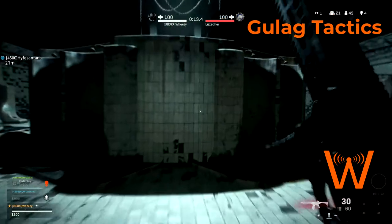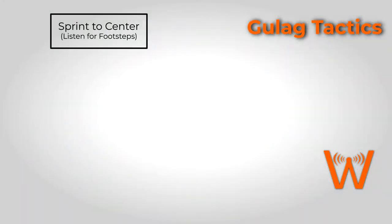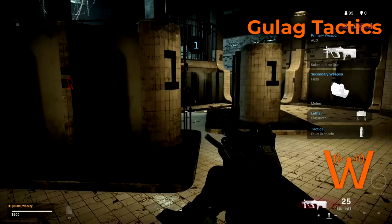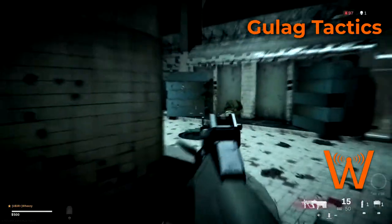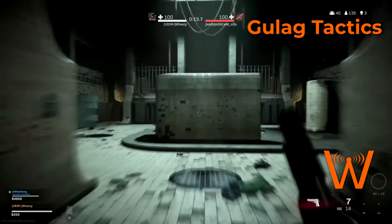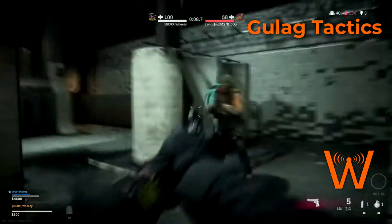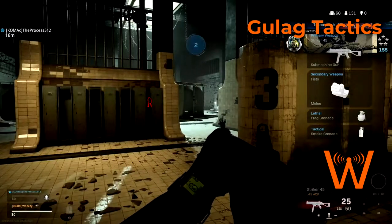Moving on to stage one: as soon as the countdown is over, I want you to sprint as fast as you can to center cover. You'll see in my clips that the first thing I do before paying attention to anything about the enemy is sprint to center cover. This gives you an opportunity to listen for enemy footsteps from a location closer to where they are, while putting you in a position they're not going to expect. Most people in the gulag will be looking for you further back in the map.